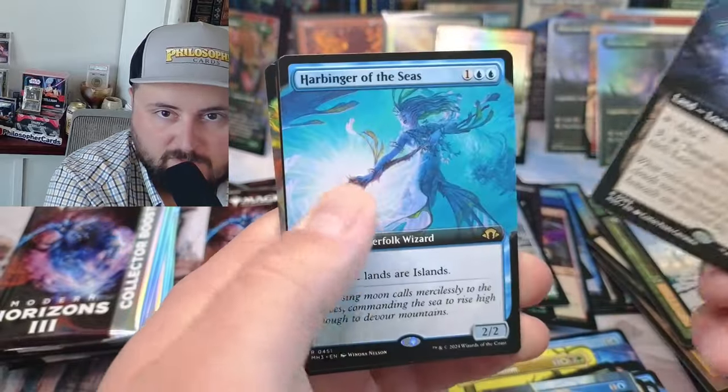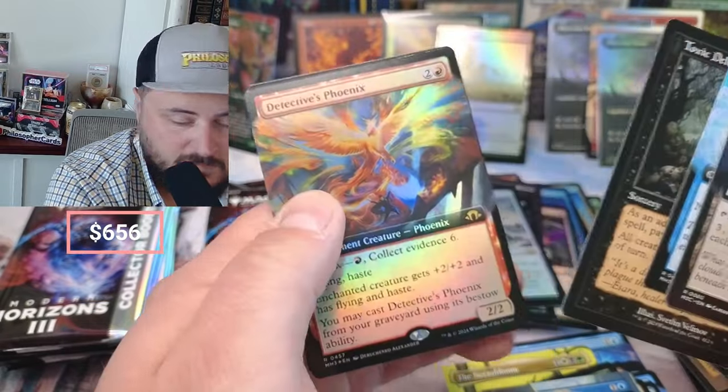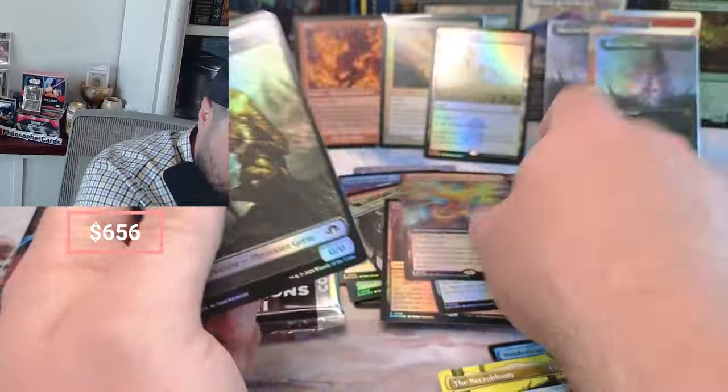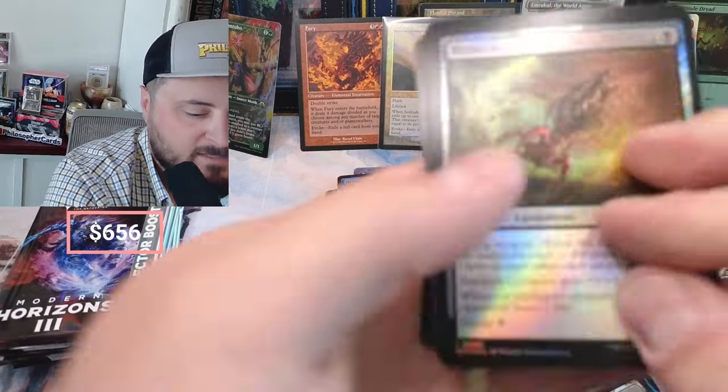Trench Post, Harbinger — harbinger okay, toxic. What a disastrous ending to that pack. This box might have a serialized card because I've never seen so many bad last slots.